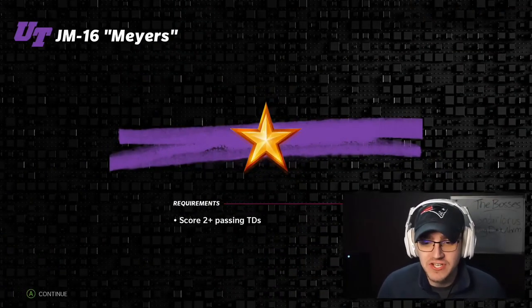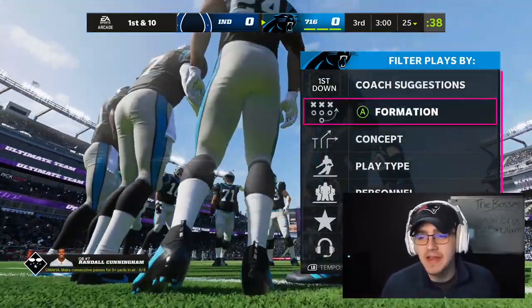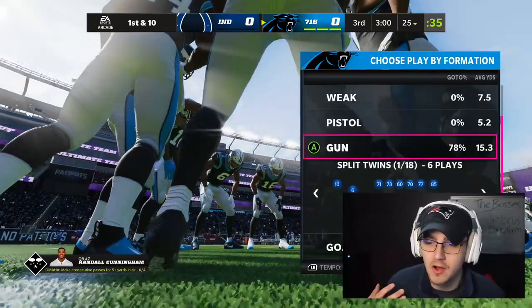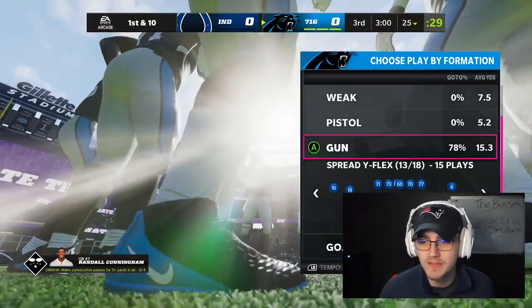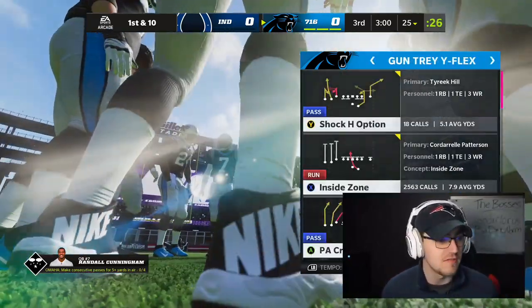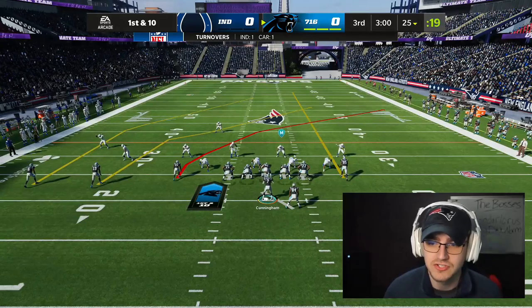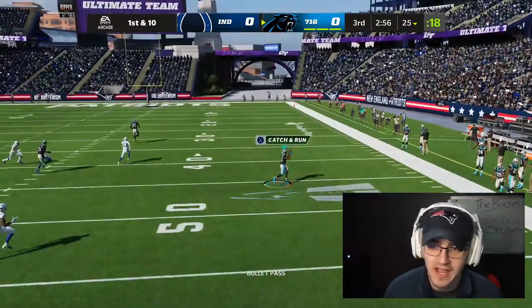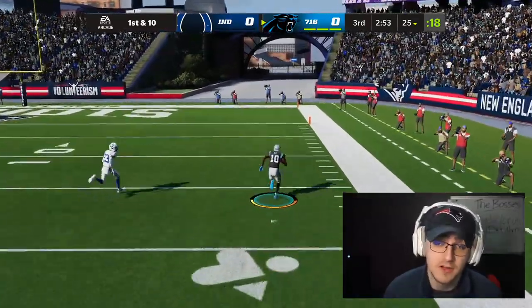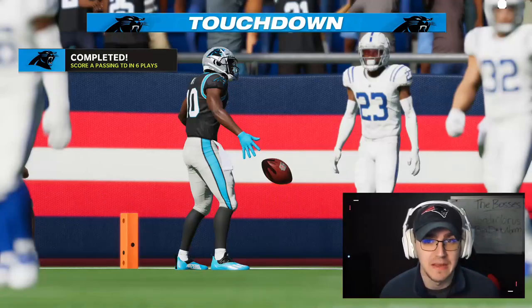The next tip is for any offensive challenges — scored passing touchdowns, completed passes, passing yards, rushing yards, rushing touchdowns. I'm in the Carolina offense but you can get this out of any playbook. In a formation like a tray Y flex or a tray open, you'll see almost all of them have PA crossers. For all the passing stuff, come out in PA crossers, streak your tight end, snap the ball and throw the lowest crosser. This works on current and next gen — it's open every time and almost always goes for a touchdown. For running challenges, use the inside zone out of that same formation.